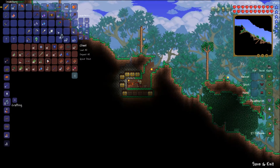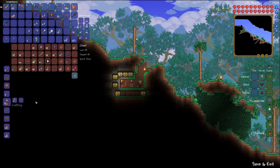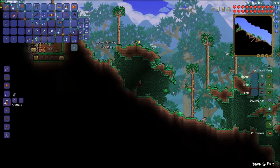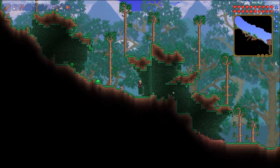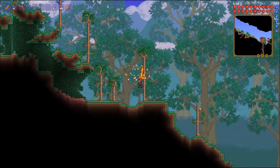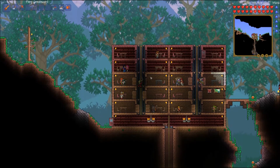Let's set this down somewhere. Let me go ahead and head to the guide and see if I can place any of these — either the glass or the bottles — into the guide's knowledge interface and see if he can help me out here.